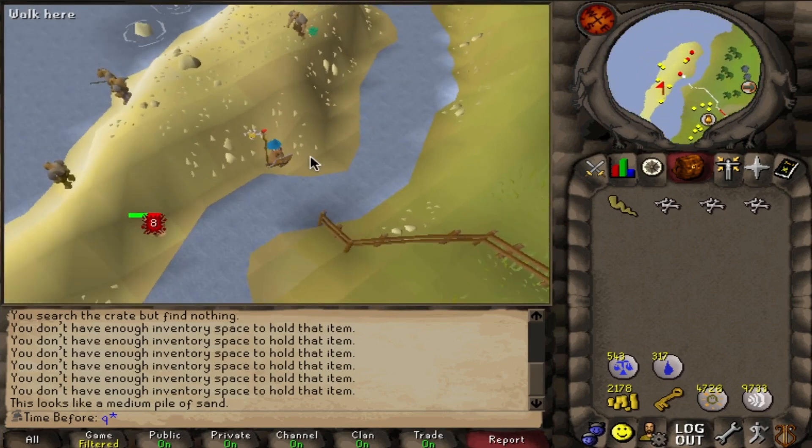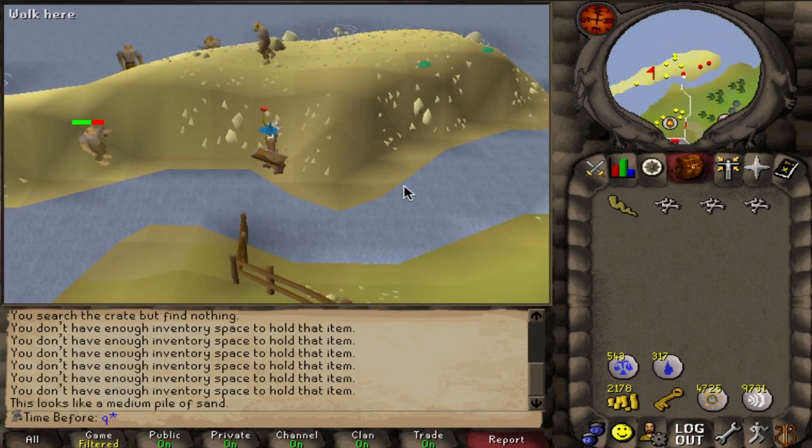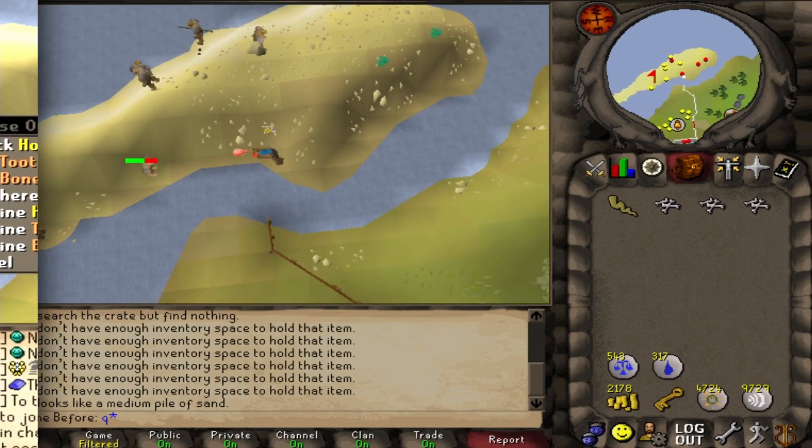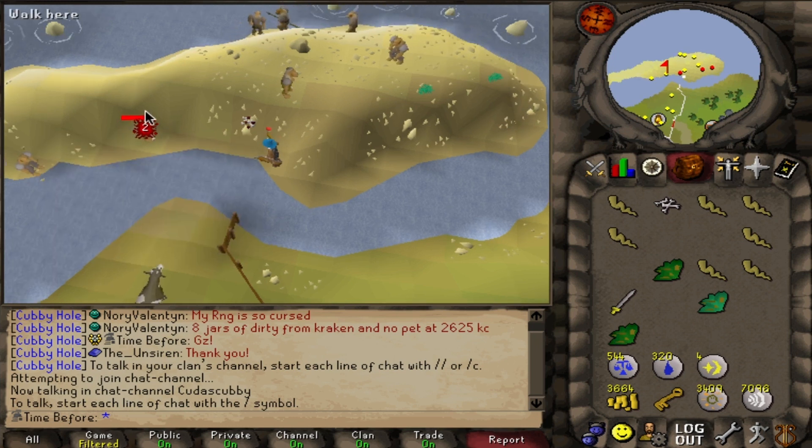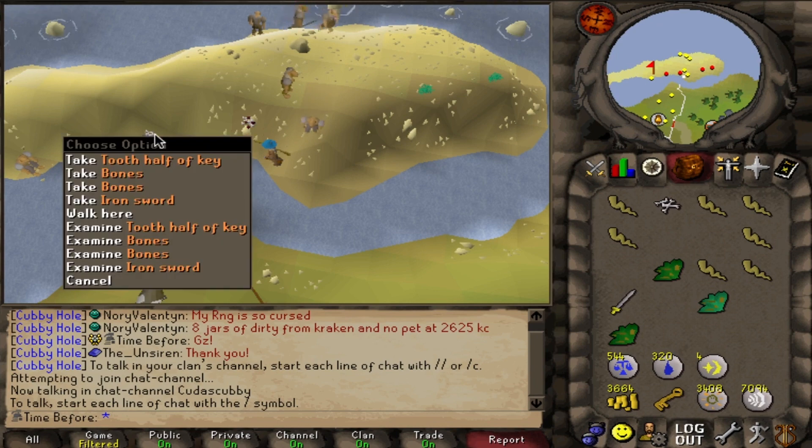There's this one little stretch of water I can use to catch a safe spot on. That is indeed another tooth half of a key — they are 1 in 8,000 from hobgoblins, so not quite as rare as from chaos druids, but basically making that entire big net fishing grind irrelevant.